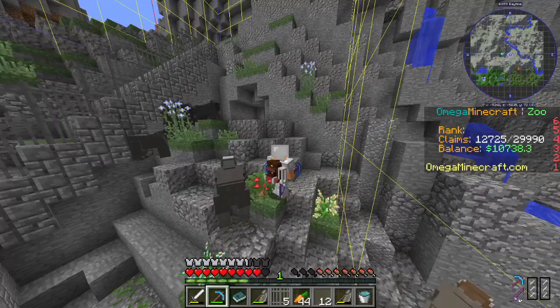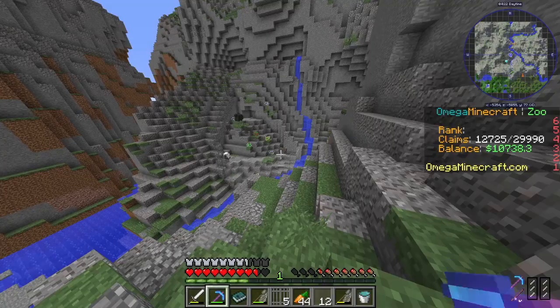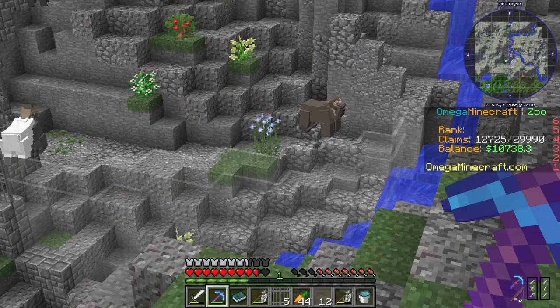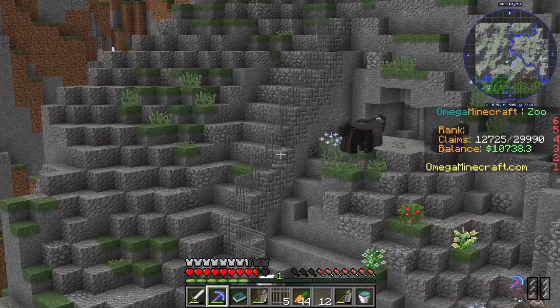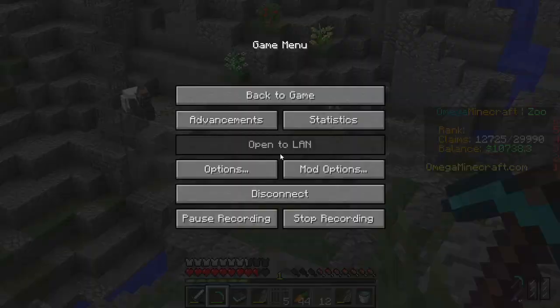Looking at this exhibit from this angle, it looks really nice — you can barely see the glass and it just melts into the terrain. I think the iron bars were a really good choice, along with this stone. This place could use a bit of greenery but I don't have a silk touch pick for the grass yet, but I think overall things are looking pretty good.